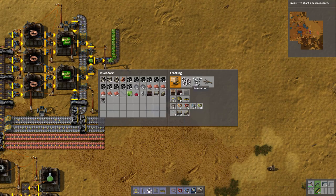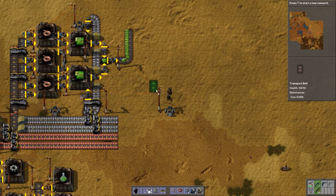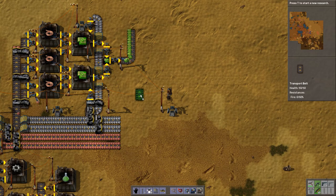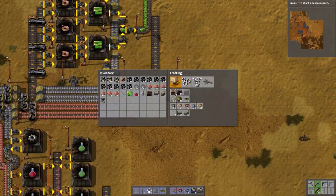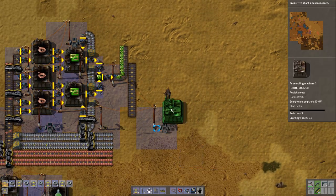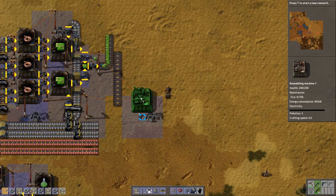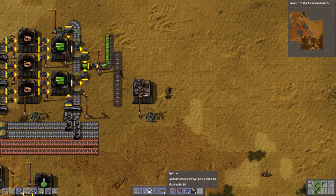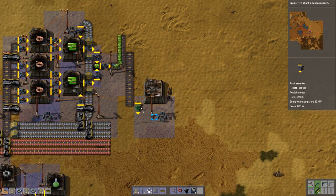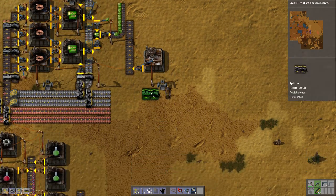So now we have two choices. We can either make a gear line here. Do you want to do it here? Yeah, why not actually? Like here - while we wait for more transport belts. I think that's exactly what I'm going to do. We're going to make this quite simple. I've done this specific design before and I quite liked it.